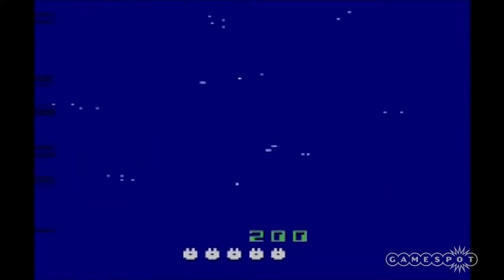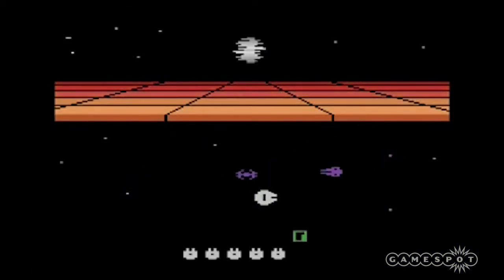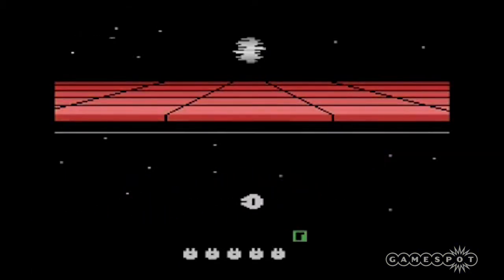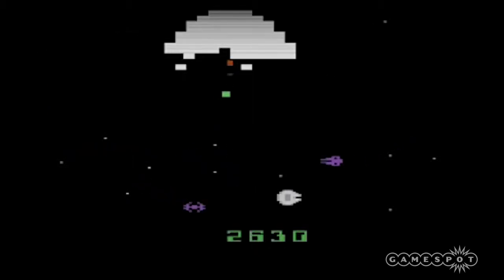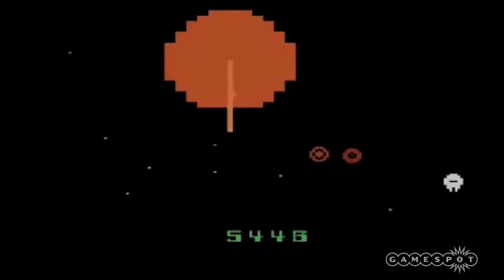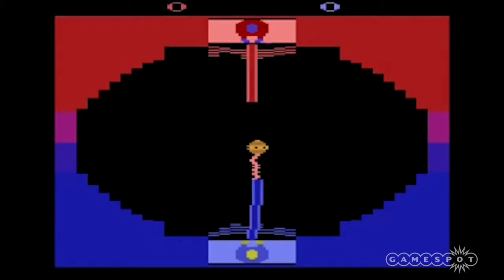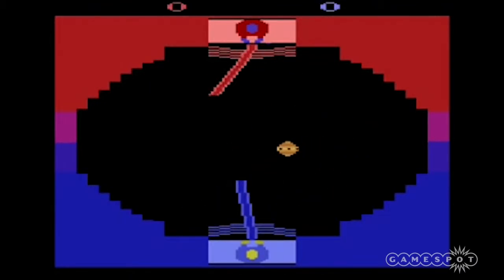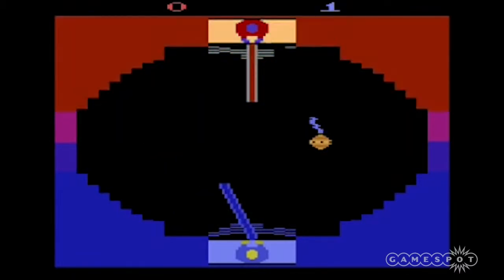A year later, Parker Brothers followed up with 1983's Return of the Jedi Death Star Battle. It was another simple shooting game, but this time you got to man the iconic Millennium Falcon and shoot down TIE Fighters while chipping away at the Death Star before delivering the final blow to the reactor core, destroying the Death Star and Vader once and for all. That same year, Parker Brothers also released Jedi Arena. It attempted to recreate the excitement of fighting with lightsabers, but with stationary Jedi and abstract combat, the results were unfortunately underwhelming.